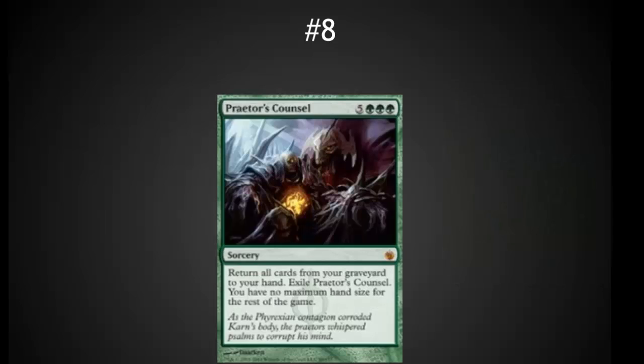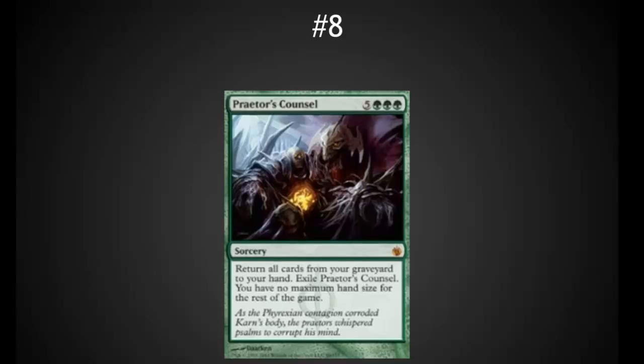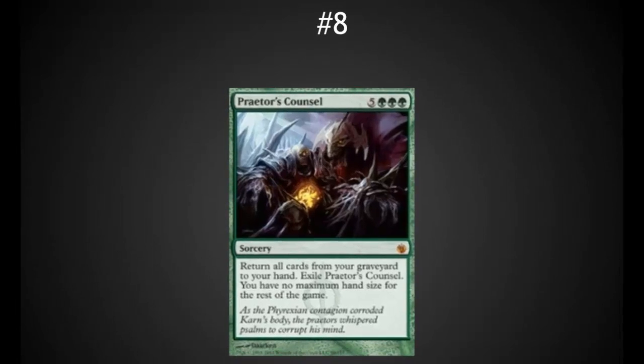Number 8 is one that's often overlooked: Praetor's Counsel. Green is really short on card draw, and this really fixes that. A board wipe will often remove green from the game entirely, but Praetor's Counsel has won me more than one game by reclaiming all of those cards in my graveyard and getting me back in the game.